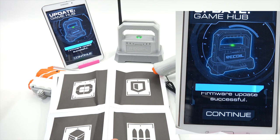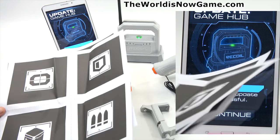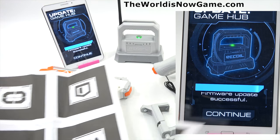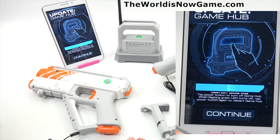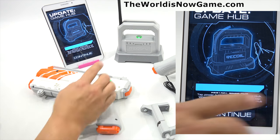Replacement AR tags can be downloaded at www.theworldsnowgame.com — I'll put that up on the screen, it's a little unique on the URL. And that's what those are. Continue. Let's see: hold down the power button on your Game Hub to reboot it. When the flashing green LED turns off, tap the power button to restart.